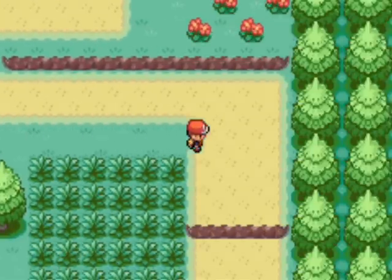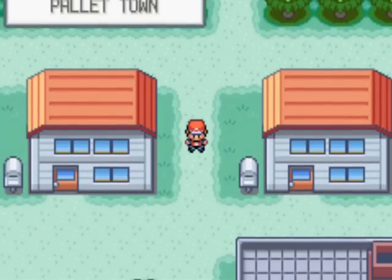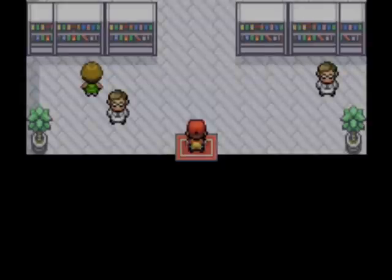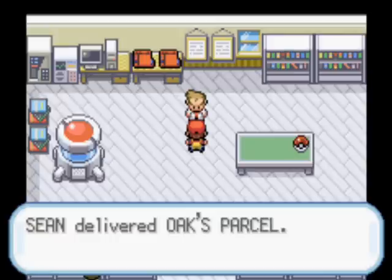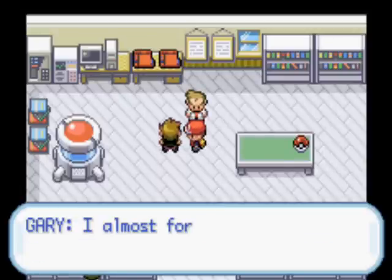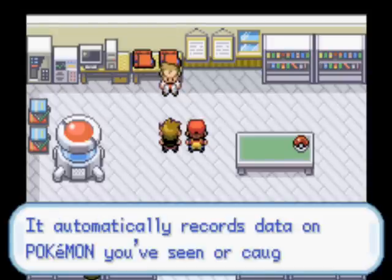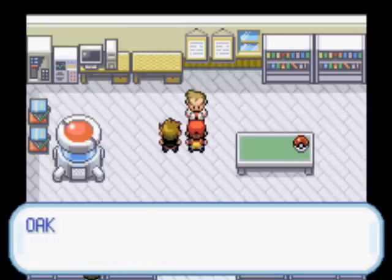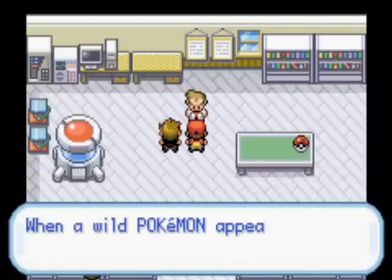You can jump down these ledges to avoid the grass, but there's a little bit you must walk through. Back in Oak's lab, he'll tell you the Pokemon is growing attached to you as you deliver his parcel. Most people think this is probably the Master Ball, but there's no proof. He calls Gary over and tells you he's invented the Pokedex - he'll give us the Pokedex, used for registering Pokemon data, and also some Pokeballs so you can catch some Pokemon.